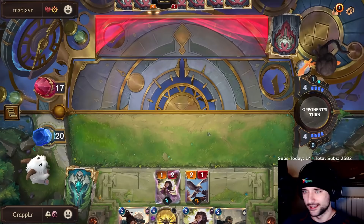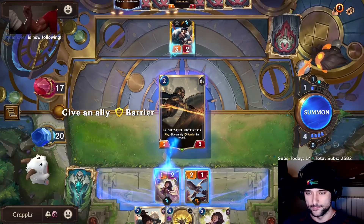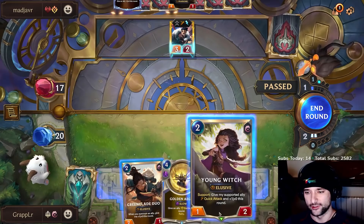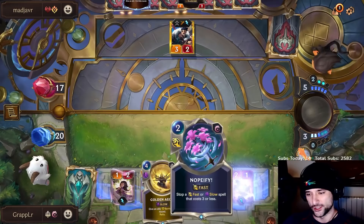Draven absolutely destroys you the moment they get Poros, but Young Witch is actually not horrible versus it. This is a very easy play — we just drop down the Bright Steel Protector. If he attacks he's telling me he has a Mystic Shot. Let's drop down Young Witch — Young Witch is probably better. Now that I drew Nopeify, I actually think it's worth dropping her because I can stop Get Excited and Mystic Shot.